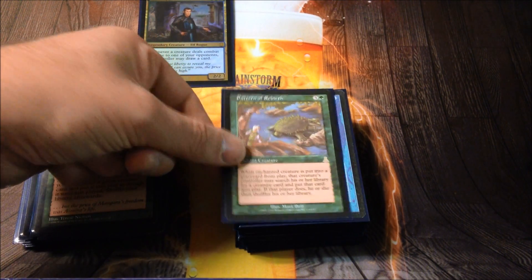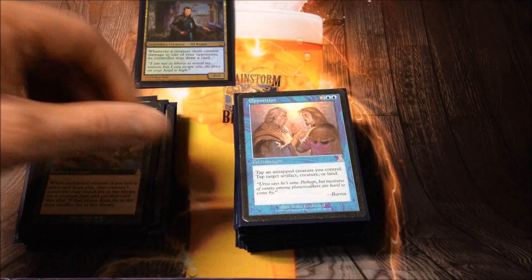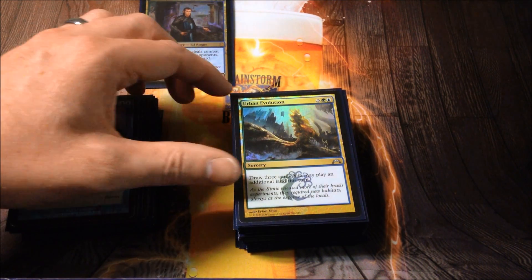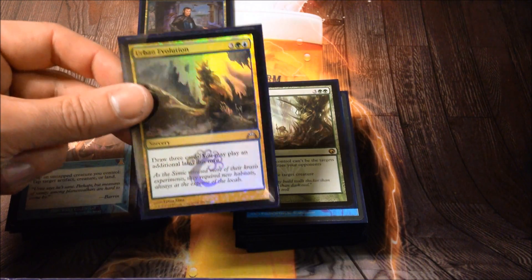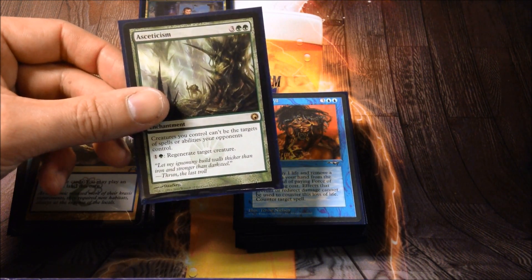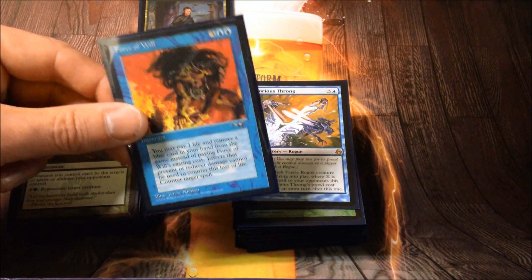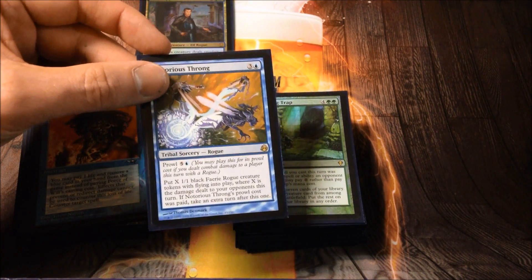I only run about two counterspells, and Plasm Capture is one of the better ones. Skyshroud Claim ramps well. Natural Order can definitely get a combo piece when you need it — I've played Pattern of Rebirth on a creature and then sacrificed it for Natural Order to really combo off. Opposition is probably the least fair card in the deck; if I resolve this with any elves in play, we usually finish playing Magic. Urban Evolution is a bit expensive and you don't really need the card draw as much, but occasionally after a wrath it gets you going — and it's shiny. Asceticism gives all my stuff hexproof and lets you regenerate them, which is great for surviving board wipes. Force of Will — sometimes it's free, but I don't have a ton of blue spells, so sometimes I just cast it for five.